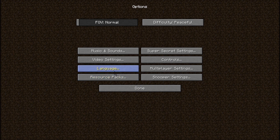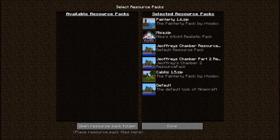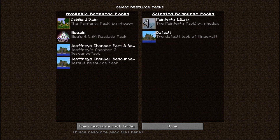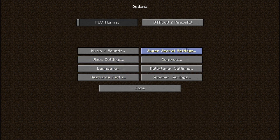Video settings haven't changed at all. I don't think language has, but resource packs have. FOV is now up here instead of in the video settings menu, so that's one less menu you have to go through.